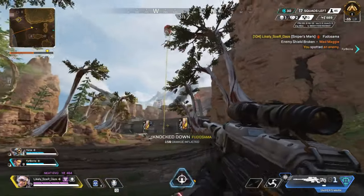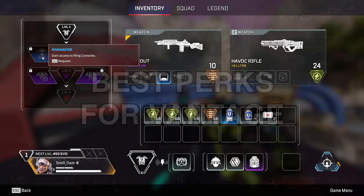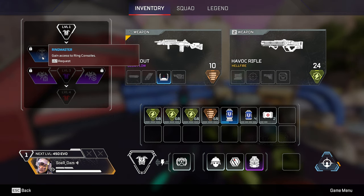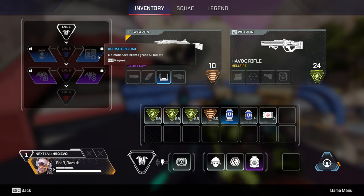Let's begin with what perks are best. In Apex Legends Season 20 they released the new perk system. Let's talk about all the time I spent and how I manage my perks on Vantage, starting with Tier 1. Let's talk about Ringmaster. This one's easier if you happen to run with a Caustic, Watson, Rampart, or even a Catalyst, because then you simply go with Ultimate Reload.